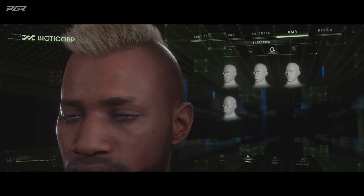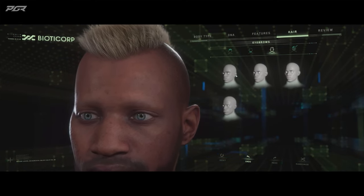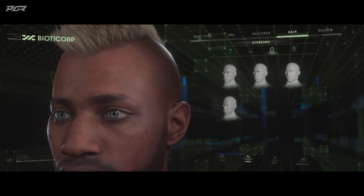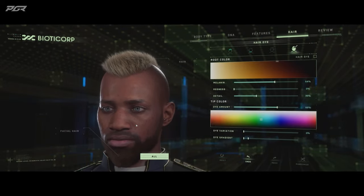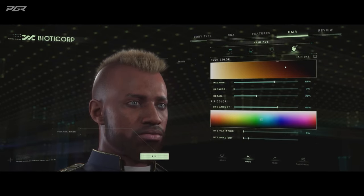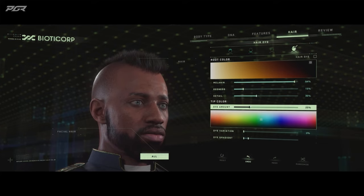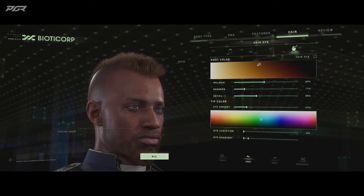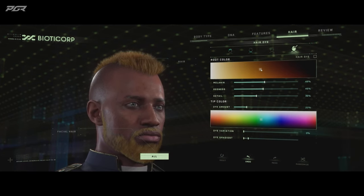Even further than that, we've got eyebrow selection — you could go with no eyebrows, bushy ones, or more normal straightforward ones. And as mentioned during the hair discussion with Forrest, we've got hair dye as well. With the hair dye, you can affect all the hair at once. Right now I've got all selected, so I can go through the gamut of all the different hair melanin settings.